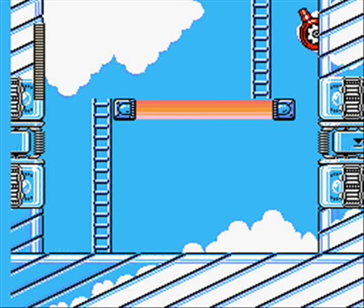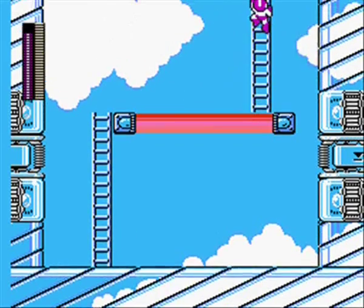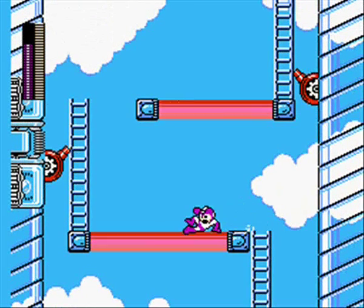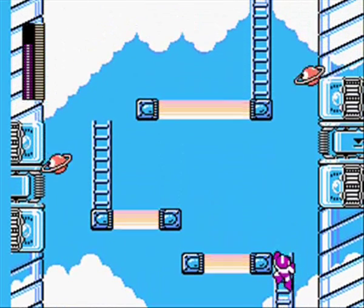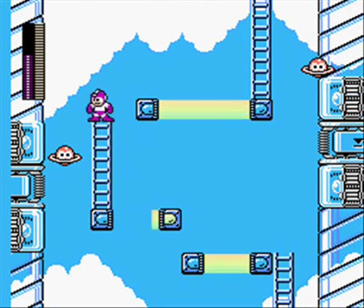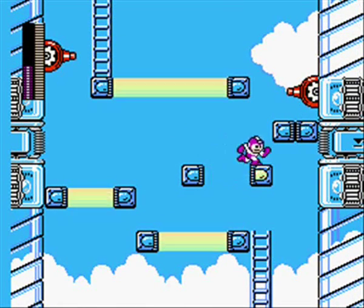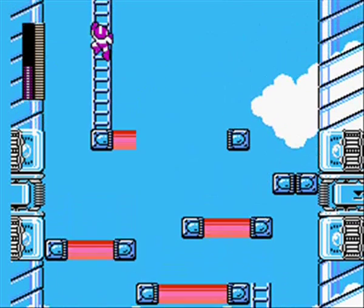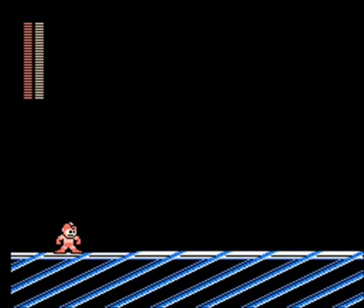Even though we're not allowed to use the Mega Buster with it, the Flash Stopper will still see a lot of use throughout this run. I think I'll use it throughout the first part of this stage — we don't really need to kill any of the enemies, Flash Stopper does just fine holding them in place. I always thought that Ring Man had kind of a weird stage, or at least some weird stuff — like these rainbow platforms, the snake platforms later, hippos on a platter for a mini-boss. Just some kind of weird stuff.